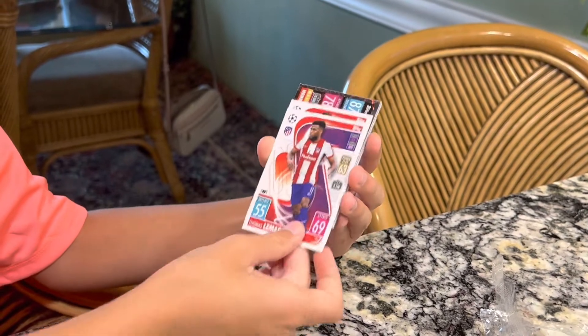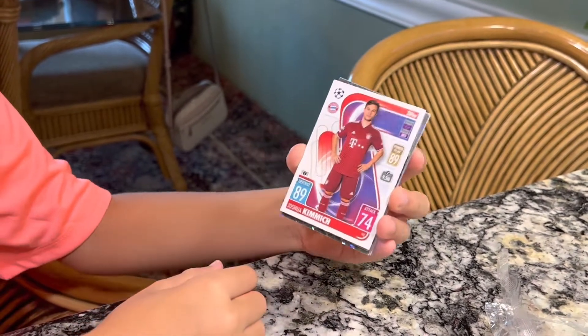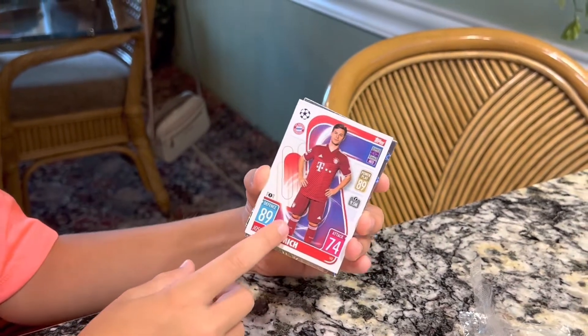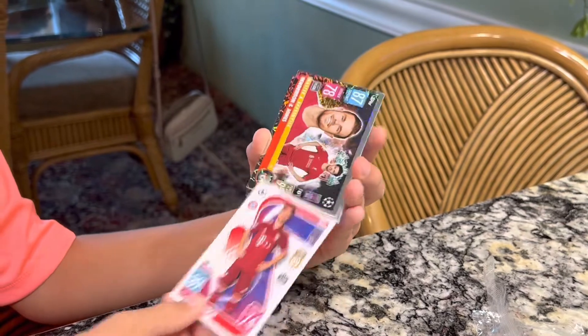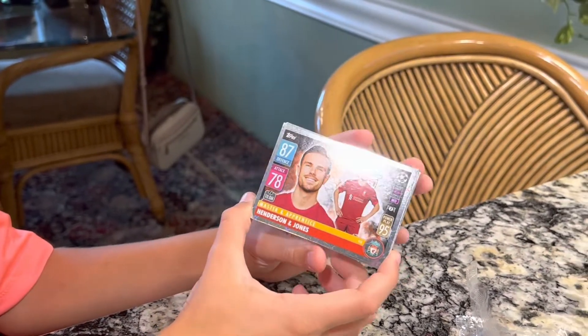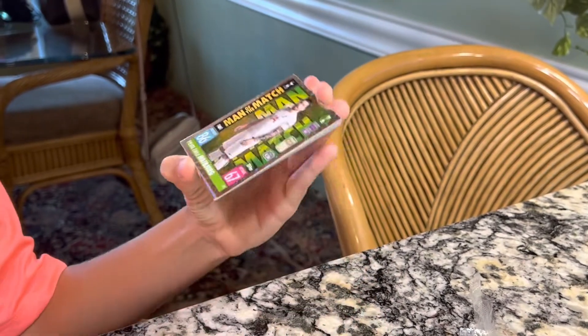Lamar. Joshua Kimmich — once again, pretty well-rounded, but mainly a defender in the midfielder spot. Jordan Henderson and Jones, both together — two in one card. I always like to see it.